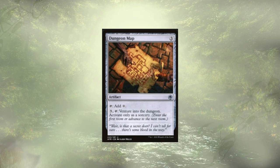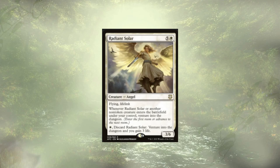We also have a Dungeon Map — kind of a bad mana rock, but a nice backup way to be like, oh, I'm one shy of finishing a dungeon, let me just pay 3 mana and get it done. Last up in this category, and kind of a nice transition into binning creatures to trigger our commander in terms of venturing into dungeons, we have Radiant Solar.